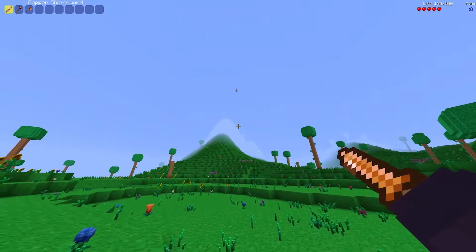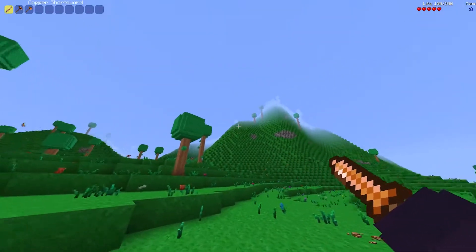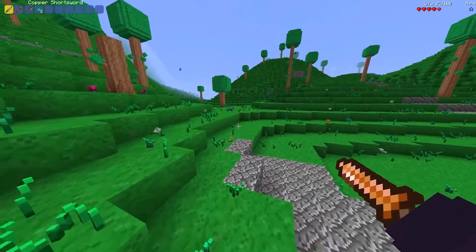Alright, we're in. I could already tell the world generation has gotten way better. Can you see these cliffs? This is crazy. The goal today is to beat the Eye of Cthulhu.